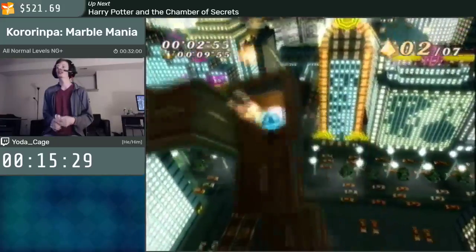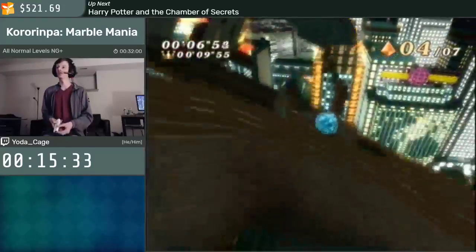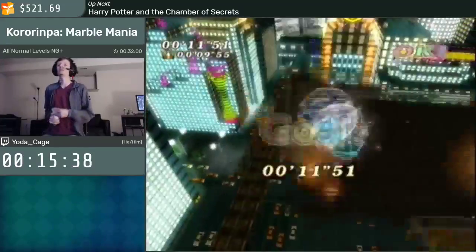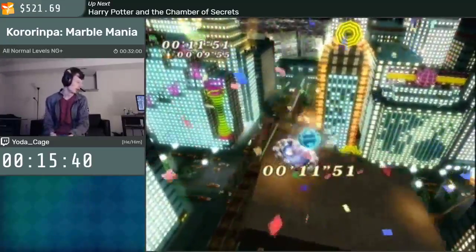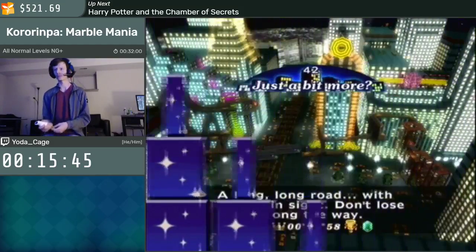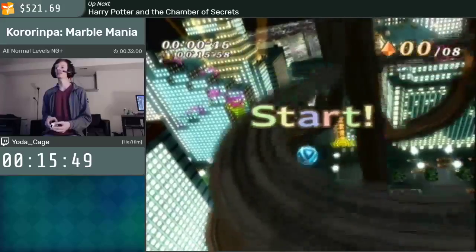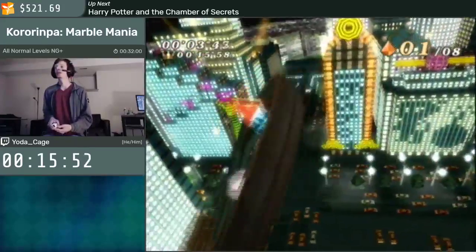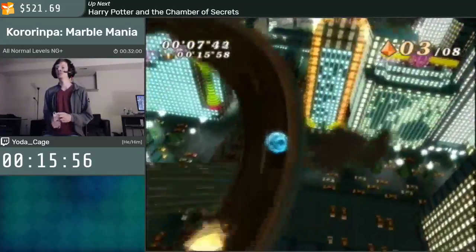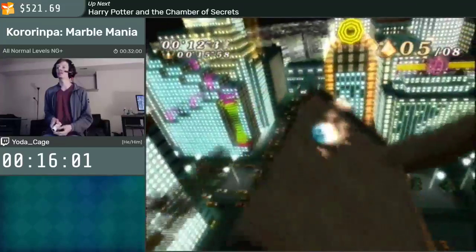That was Toyland, and here we go into Nighttown. There are only five levels in this world because most of them are a bit longer and more difficult. Got that skip too — basically you can just bounce straight off the crystal there and get straight to the goal. There are a couple small skips throughout this level as well. This is definitely where this world and the next world — Space — have a lot of huge routing breaks, similar to Toyland.